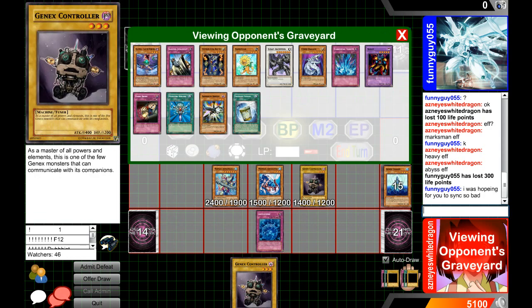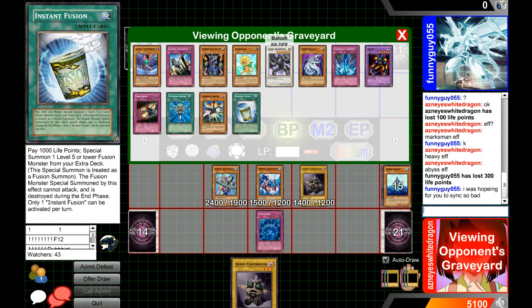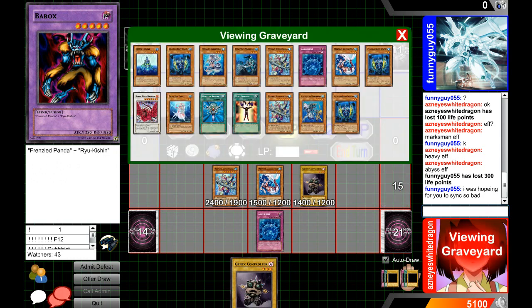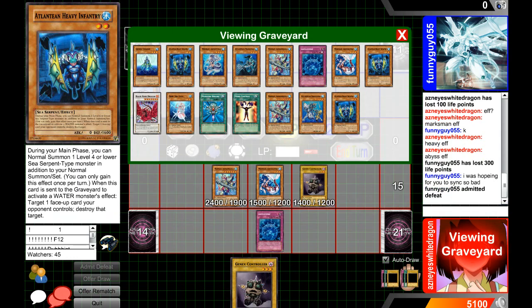Gen X Controller is something yeah, but I had like too many cards. You can just see how much this deck can go for advantage plays. I have no idea what he was playing, but he had Reborn, Solemn Judgment, Torrential Tribute. What really caused him the minus was going Instant Fusion plus this card — using two cards to make one — and then I was able to just discard and get effects. Pretty good. Anyway, thanks for watching guys. Nice White Dragon signing out.